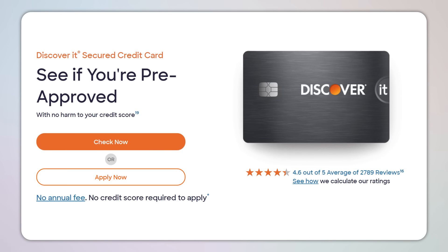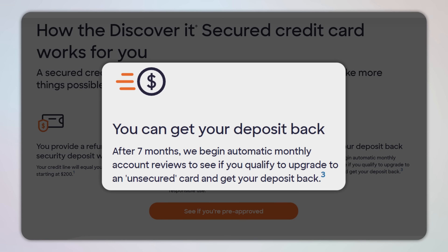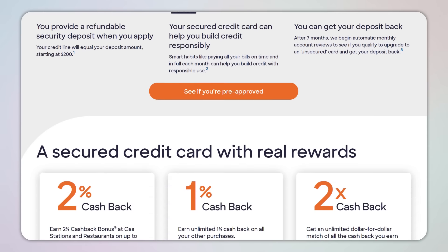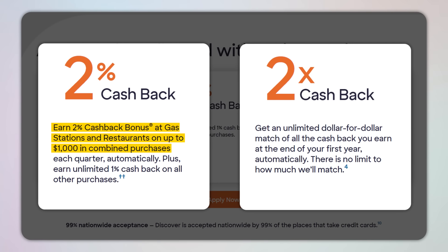Because you're only going to be using the secured credit card responsibly by paying it off on time and in full every month, then after a few months of responsible usage without missing any payments, many good secured card issuers are just going to give you that deposit back and might even upgrade you to an unsecured card. A few secured cards I like personally would be the Discover It Secured card, which has no annual fee, and after seven months Discover begins to automatically do account reviews to see if you can get upgraded to an unsecured card and get your deposit back.